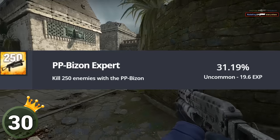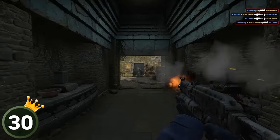The achievement PP Bison Expert is currently the least-gained weapon achievement out of all weapons in the game, excluding equipment.